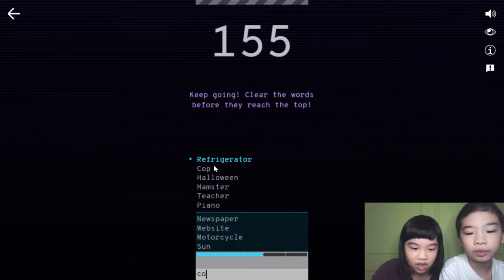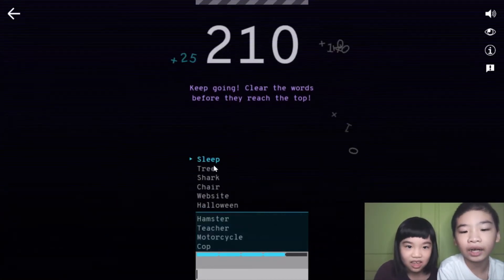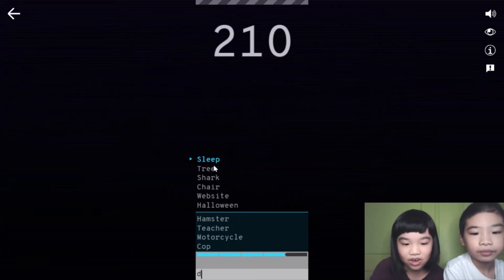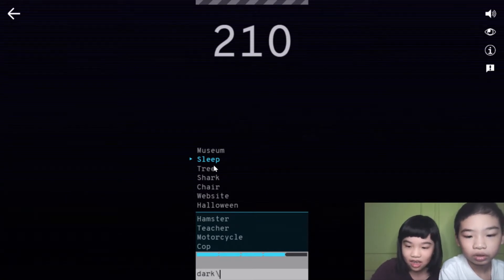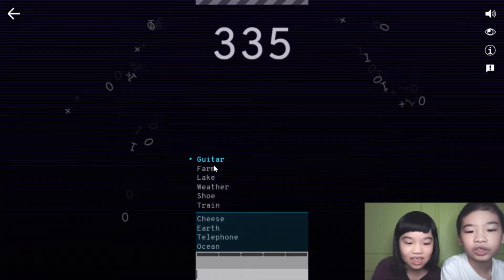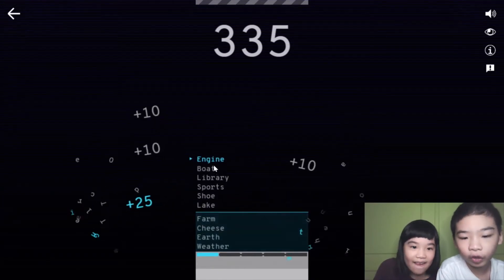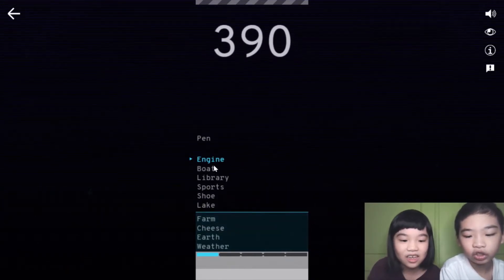You need your typing speed and your thinking. See, chair just came down. Sleep. Dark — dark is not quite right. Sleep! Street bonus — sometimes you can get bonuses if you get the word first. Engine. Car.